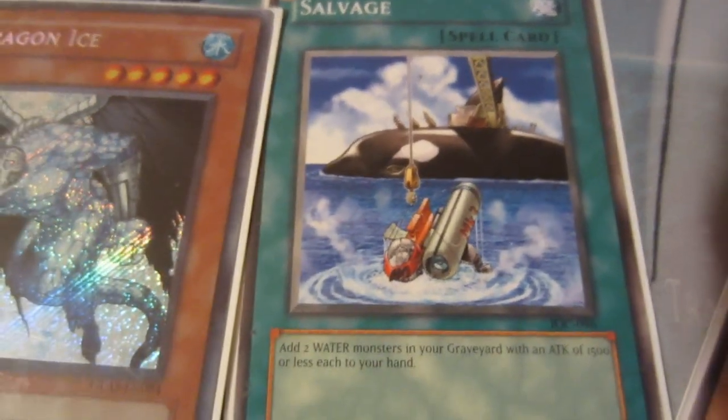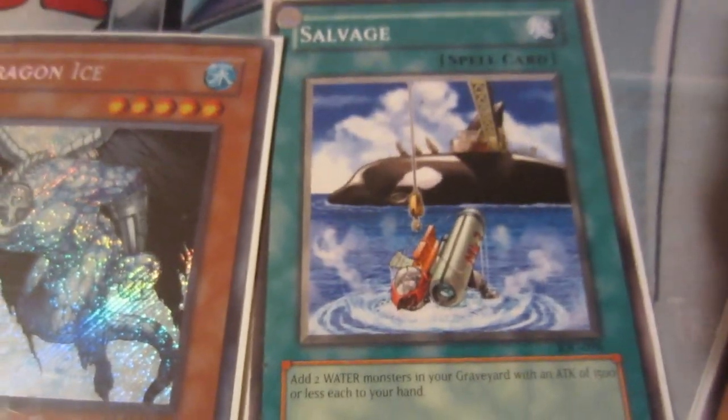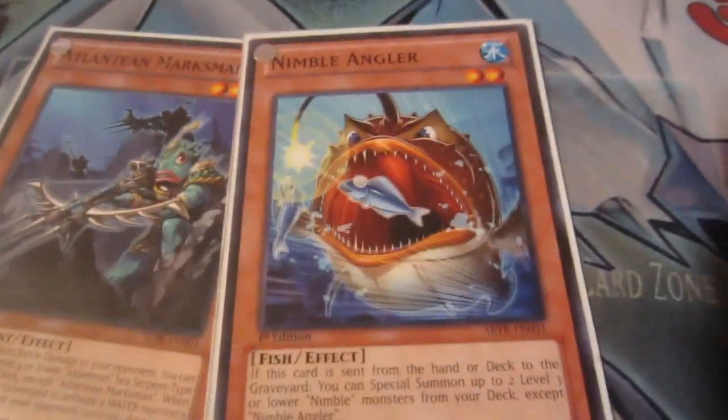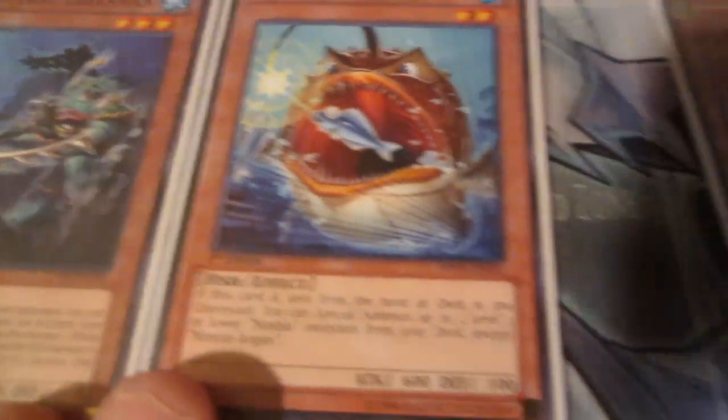Here we have a spell card, which can be activated at any time on your turn as long as it meets a requirement — except during the battle phase, which goes into the next video. Here we have a two-star monster and this is a three-star. You can tell by the stars just by looking at them, and sometimes you need to count them.